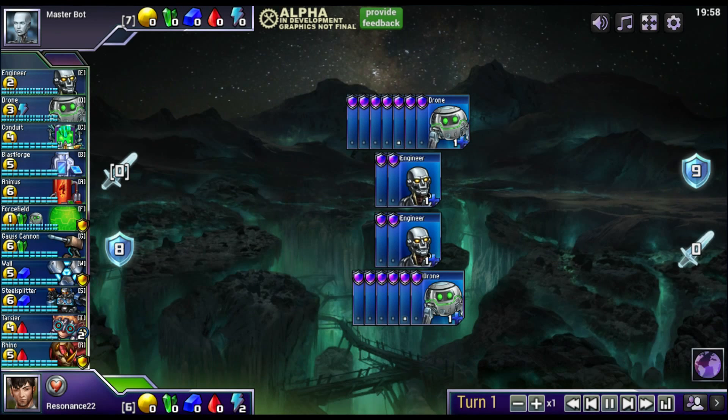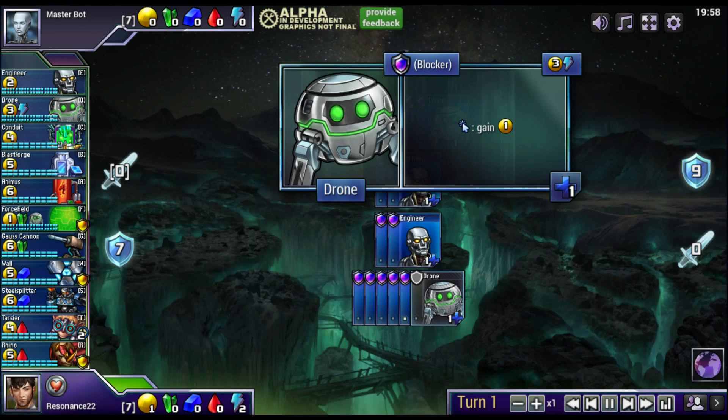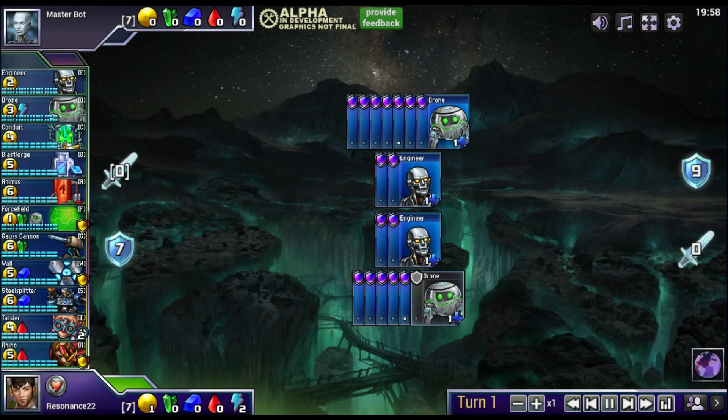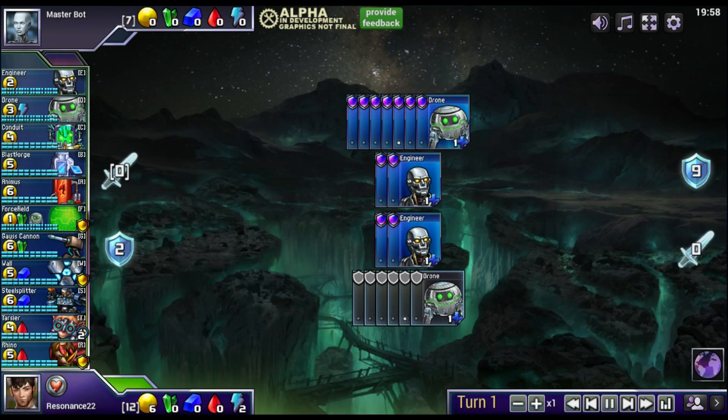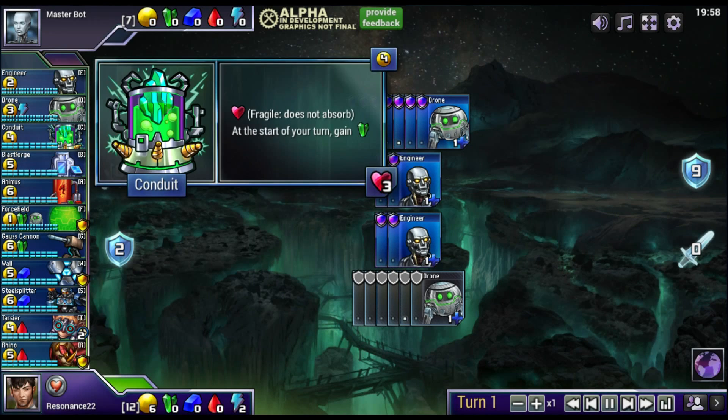Each player starts with a few basic drones and engineers, and the player who goes second starts with an extra drone. Both players take turns using the resources produced by their drones and engineers to buy units from the tab on the left. Units that you buy will be available to work for you starting on your next turn. Prismata contains a wide variety of different unit types, including Attackers, Defenders, Economic Units, various technologies, and even Spells.